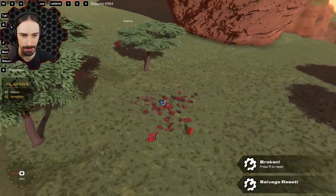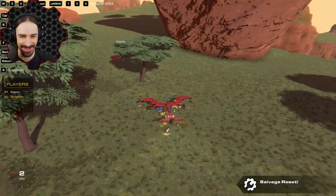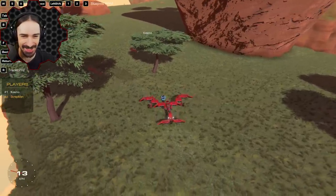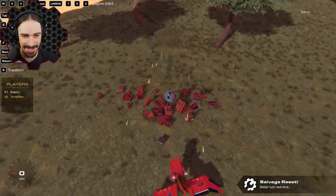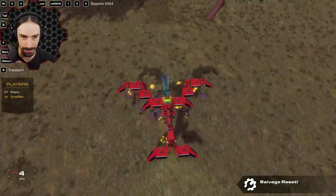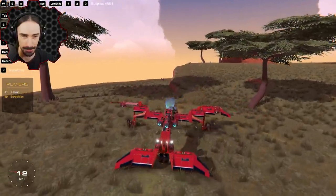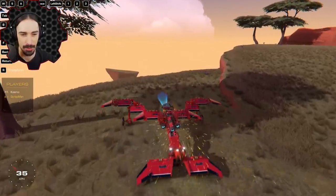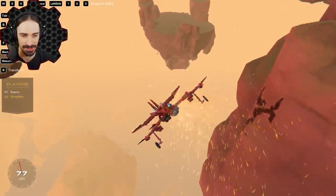That's an explosive one. I just ran right into it and blew up. Mine is not equipped very well to pick up an explosive one. I got it! That took some maneuvering, but now I have to land — I can't just drop it like I was doing.